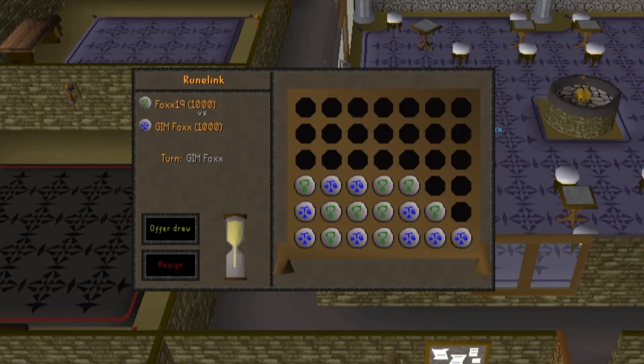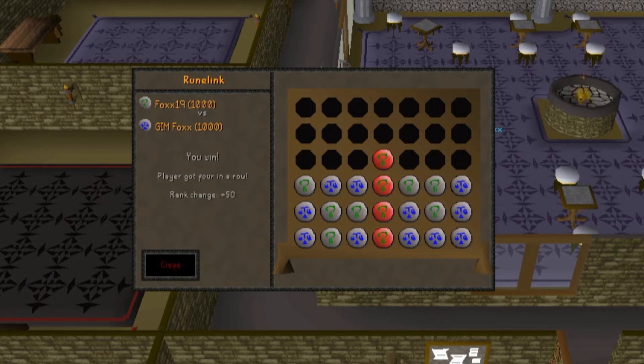Rune Link is RuneScape's version of Connect 4. I can't say I've really played any of this honestly. You drop runes in each row and they will stack on top of each other. You win when you get four of your runes in a row.